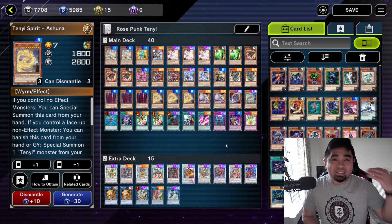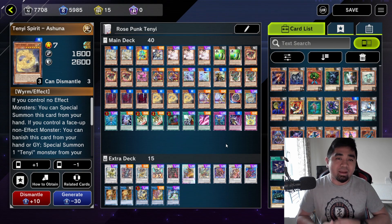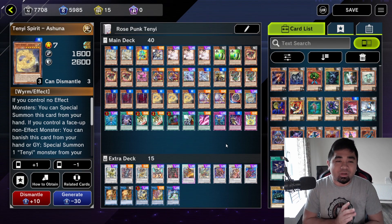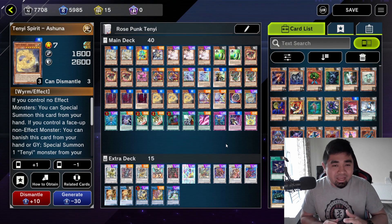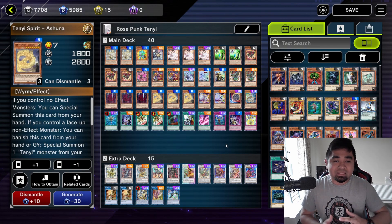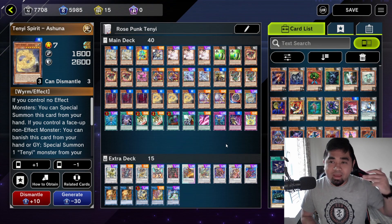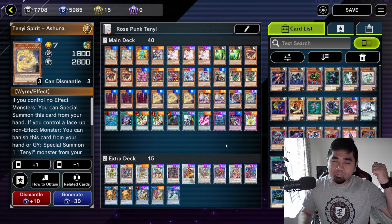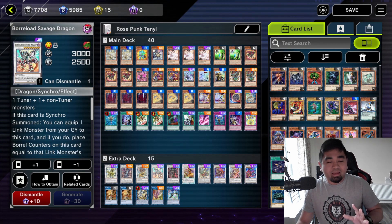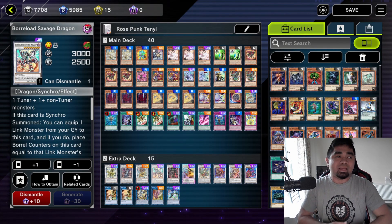What this deck promises is consistency with regard to special summoning Baron the Floor on your first turn, and of course doing the Hulk and Auroradon combo after you summon Baron the Floor. I've tested this deck tirelessly. The strength of this deck is it's very consistent on doing your plays correctly, and it can combo out into heavily-bodied monsters like Cheng Ying, Protos, Baron the Floor, Shisho, and also Borrow Load Savage Dragon if you can summon it.